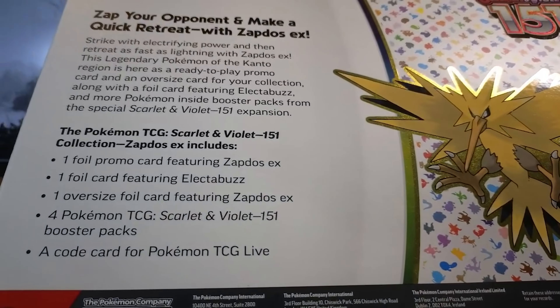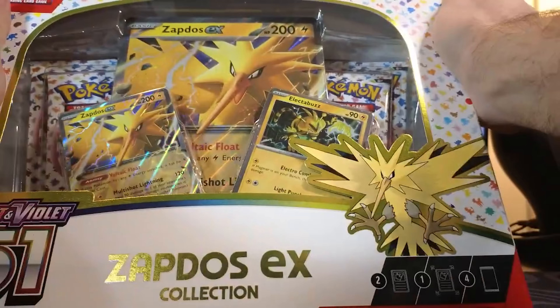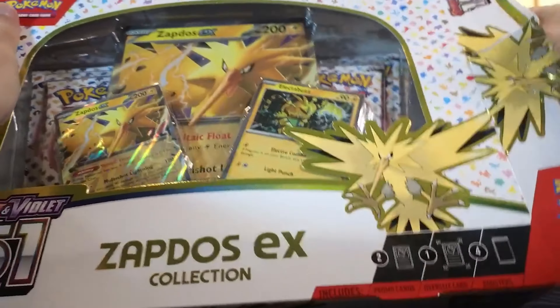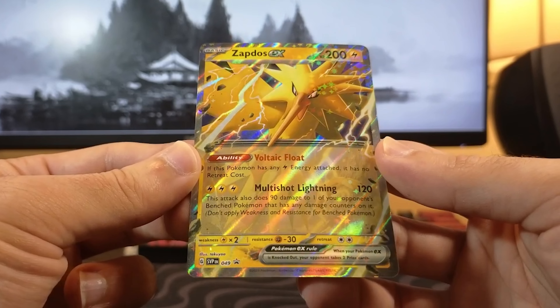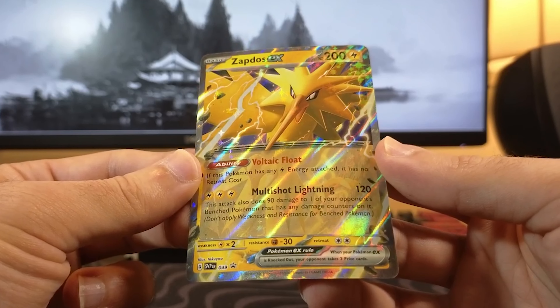Alright guys, let's crack into this. I'm so excited to get into this collection box because the Legendary Birds have to be some of my favorite Legendary trios. And right now my collection is actually lacking the Legendary Birds. And speaking of Legendary Birds, here it is — Black Star Promo number 49, Zapdos EX.